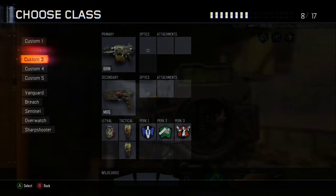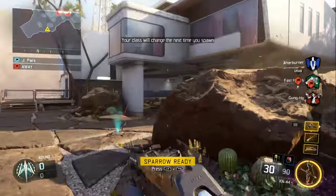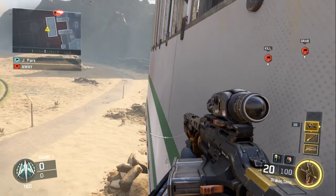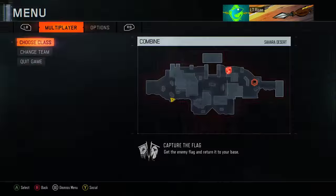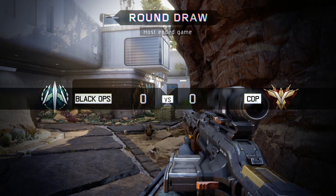And you can go ahead and pull out your trick shotting class. Let me just go for something really retarded. Oh, I hit it! Look at that. Alright, you can end the game and you're going to get the kill cam.